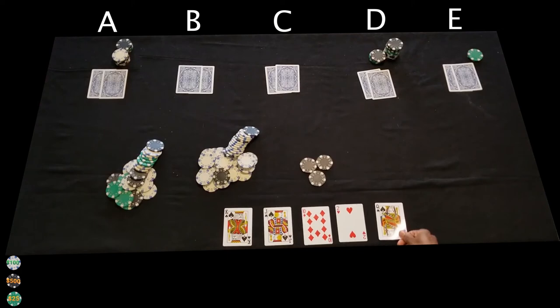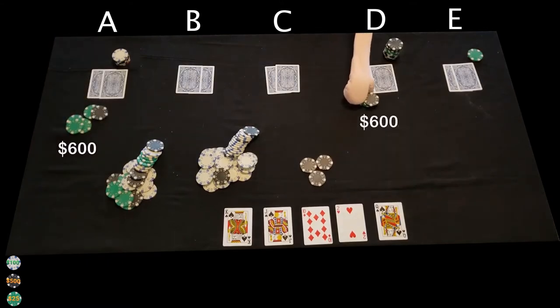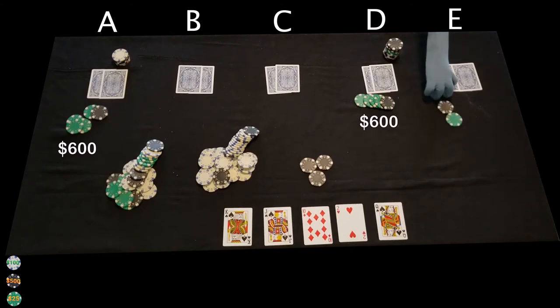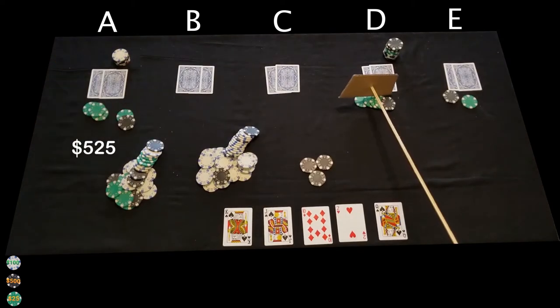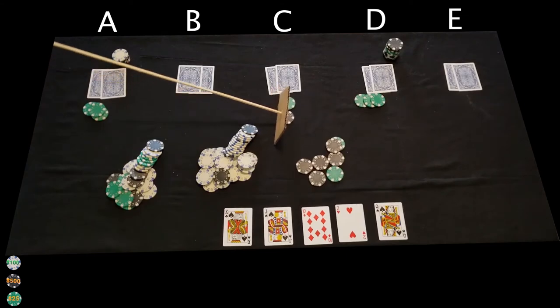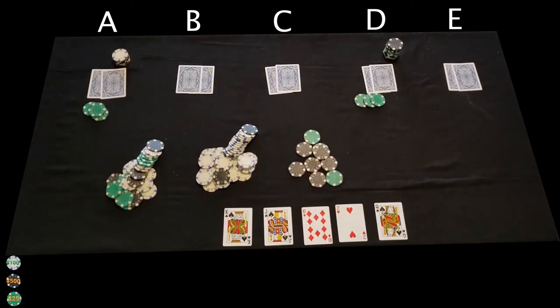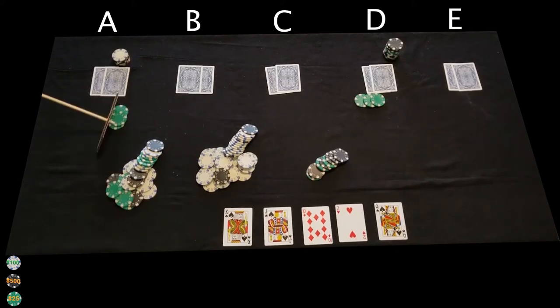The final community card is placed for the river, and the last round of betting happens. Player A bets $600, player D calls the bet, and player E goes all in for $525. Since player E went all in for $525, we'll take $525 from each player and put $1,575 into side pot 2. Side pot 2 is now closed, and again we'll stack and aim some chips at the all-in player. The remaining chips will create side pot 3.